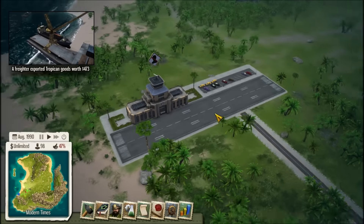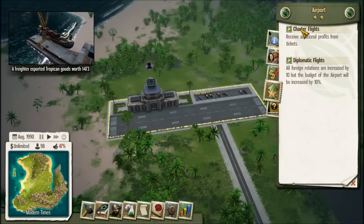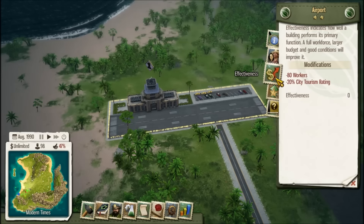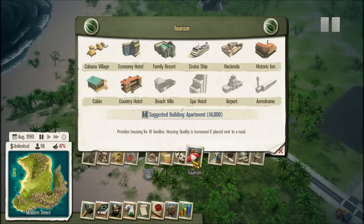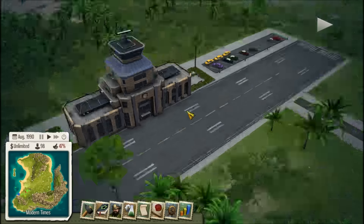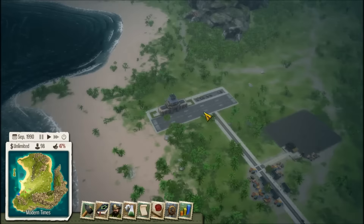The number 5 thing I want to see in Tropico 6 is trading by air. We have trading by ship and all these trade routes, but why can't we utilize the airport for trading by air as well? It would be nice to have more business come in other than tourism that comes by air. The airport just lands airplanes and brings tourism, but I want to see trading by air for Tropico 6.